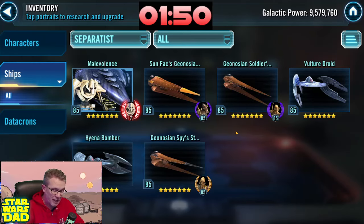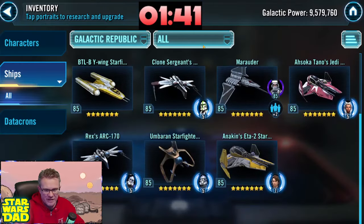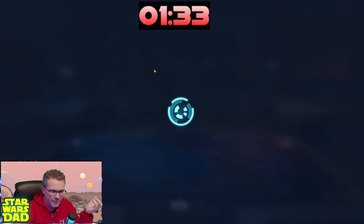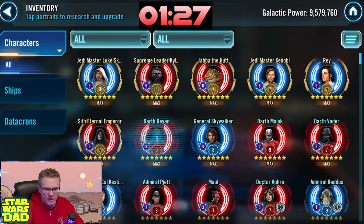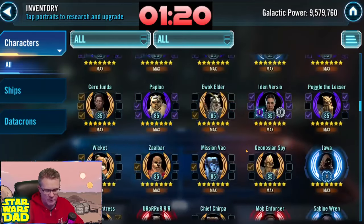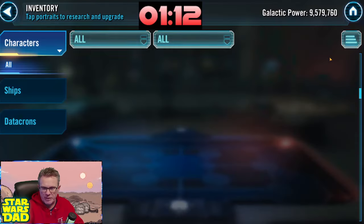I see something that's lacking — Malevolence fleet. You've got all three big fleets but those Geo ships could use at least Gear 12. I'd really be looking at getting more gear levels on your Geos to help with your Malevolence fleet. I can see a Leviathan coming soon, and these Geos can really help your Separatist fleet. The Negotiator fleet is looking much better — when you relic out those Bad Batch for Lord Vader it's going to be a force to deal with. Maybe take Plo Koon to Gear 12 to help him stay around longer.